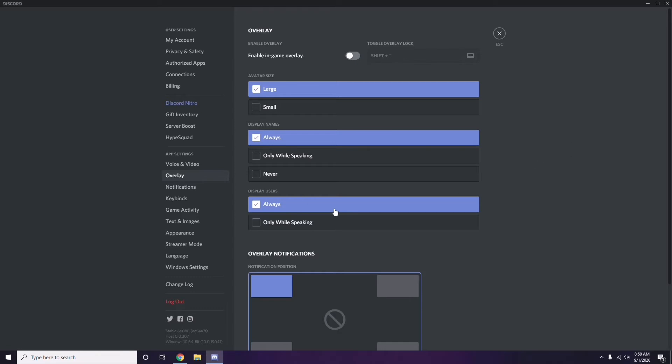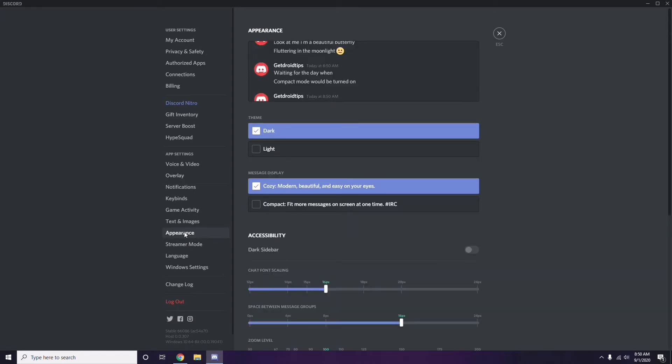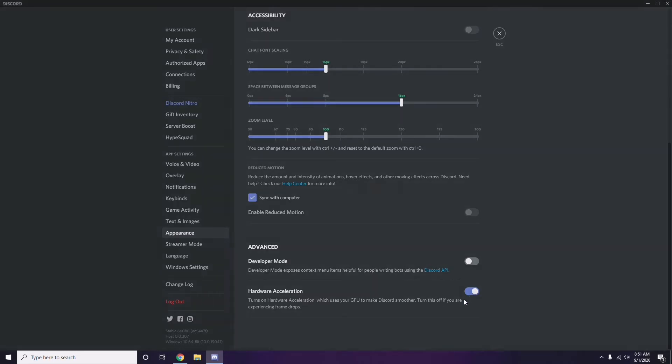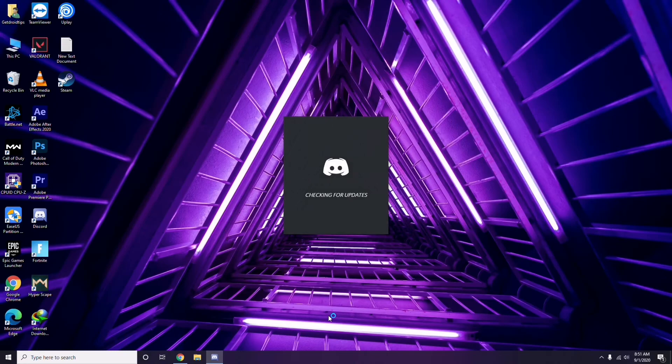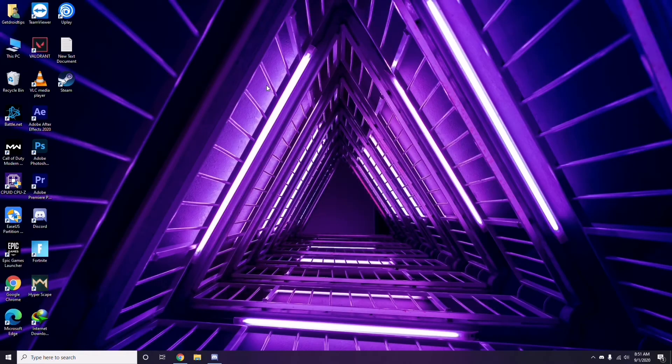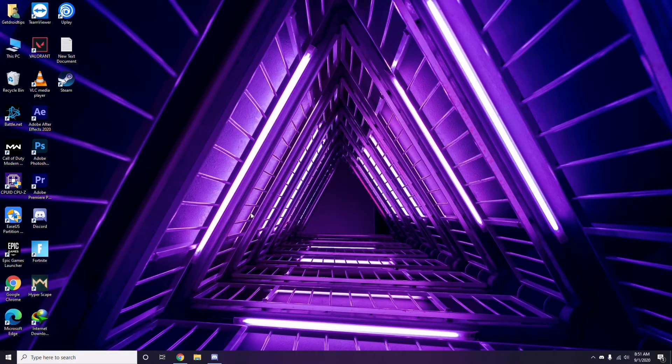Next, head over to Appearance. Once there, go to Advanced. Here we have Hardware Acceleration — you have to disable this. Then click OK. Once you're done with all these things, close Discord, go for a restart, and try playing the game. If that doesn't work, follow the further instructions.